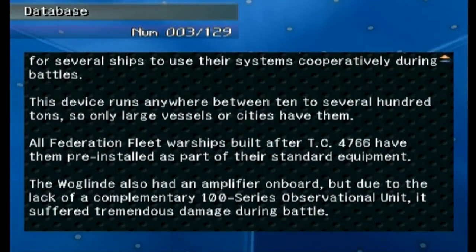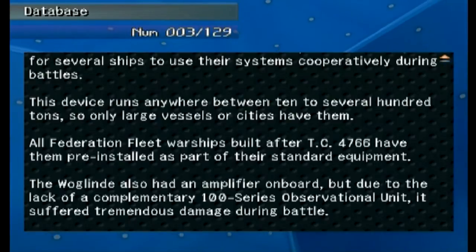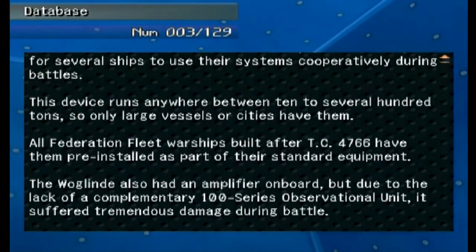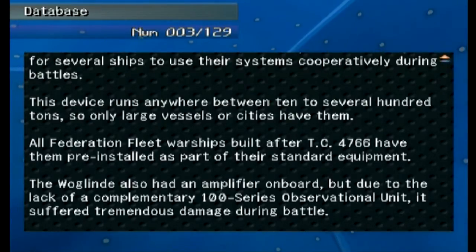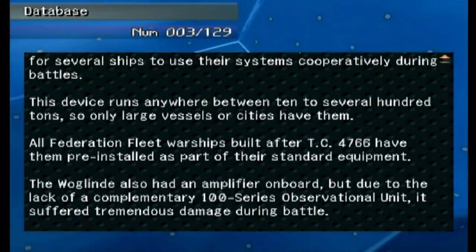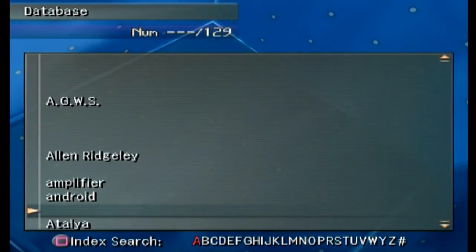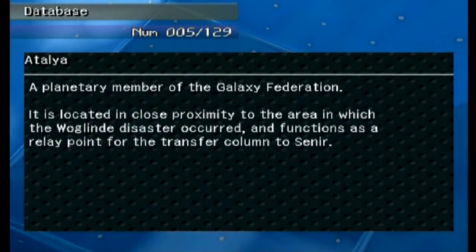All federation fleet warships built after the year 4766 TC have them pre-installed as part of their standard equipment. The Woglinde has one, but due to the lack of the complementary 100 Series Observational Units, it suffered tremendous damage during battle. 'Italia' is definitely new — it's a planetary member of the Galaxy Federation.